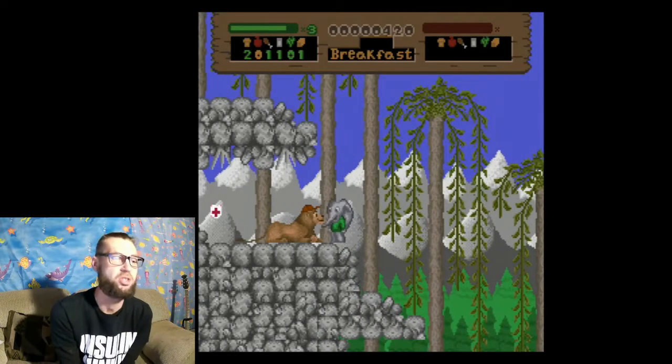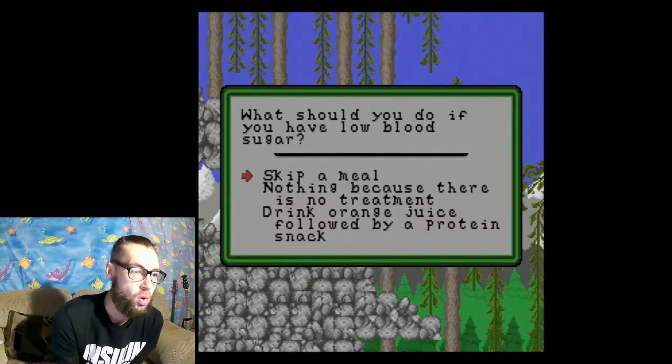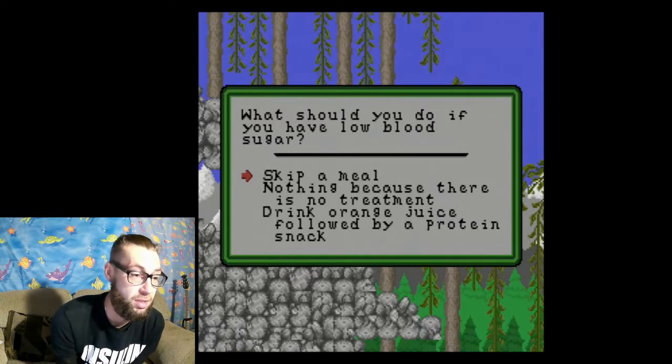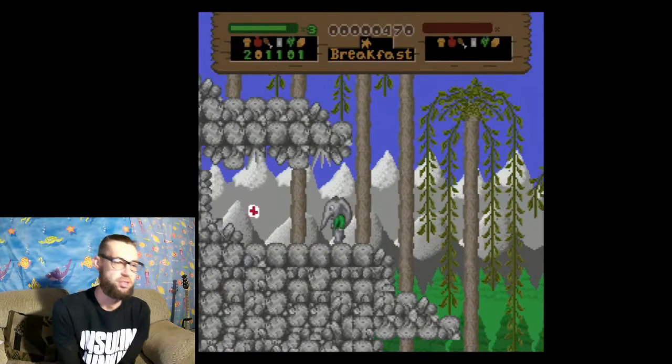Oh, these guys. Here's one — here's our first trivia question. What should you do if you have low blood sugar? Skip a meal, nothing because there's no treatment, or drink orange juice followed by a protein snack? I left the protein snack part out, but that's correct.